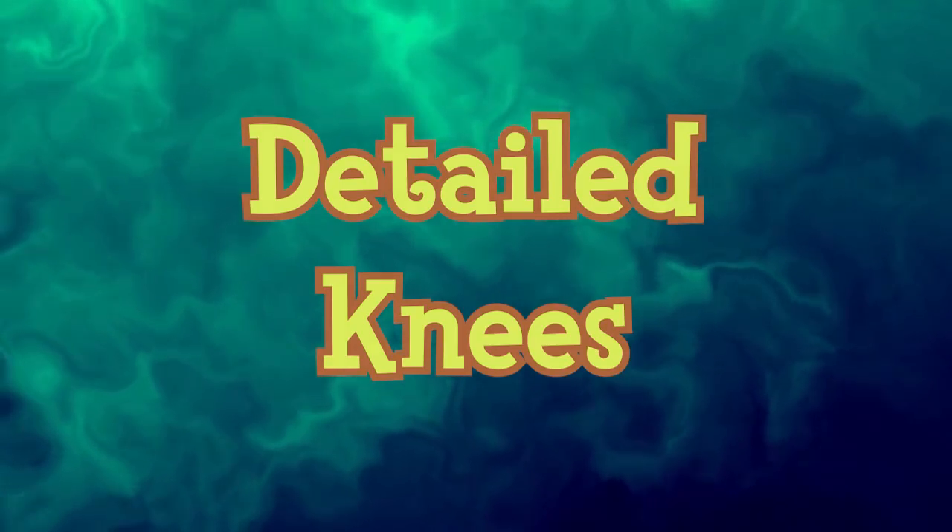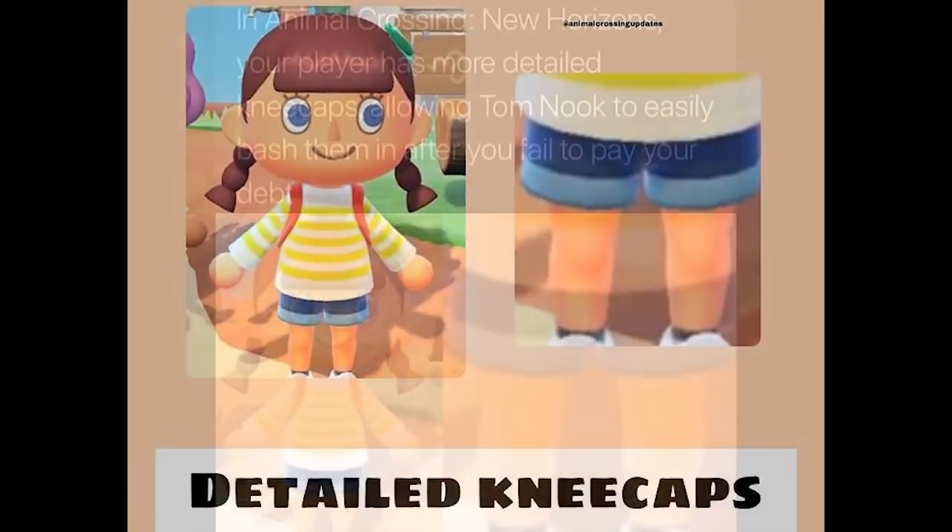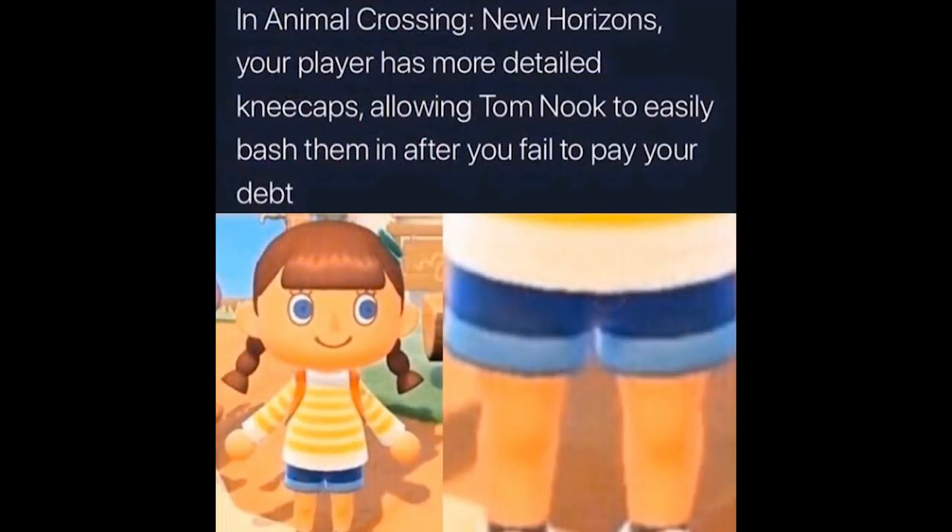Detailed Knees refers to posts and images that went around when Animal Crossing New Horizons first showed off in trailers. Fans would post a screencap of a player character wearing shorts and were impressed by the details of their kneecaps. Memes were soon made saying that in Animal Crossing New Horizons, the player has more detailed kneecaps, allowing Tom Nook to easily bash them in after you fail to pay your debt.